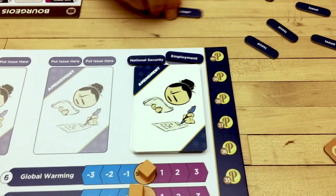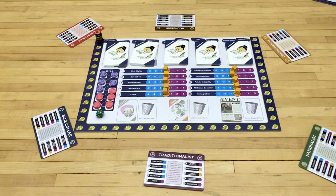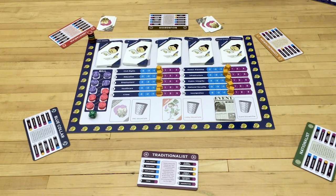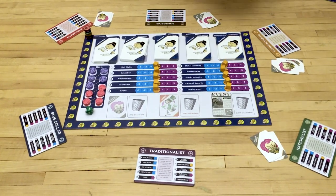So you go to the amendment cards and take all of the employment and all of the national security ones. Shuffle these together and put them on one of the spots, and move the issues up here. Then do the same for all the other spots. To finish setup, deal each player two cards from the political action deck and one card from the lobby deck.